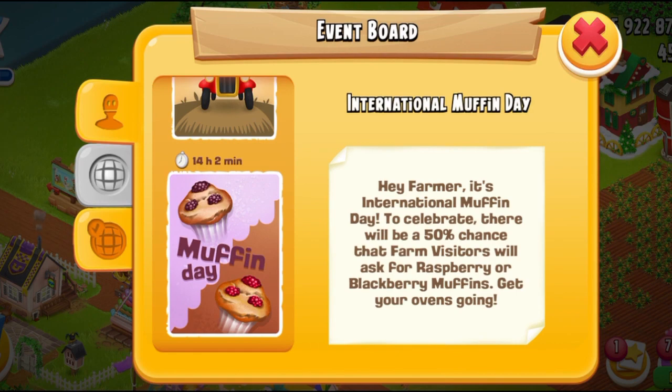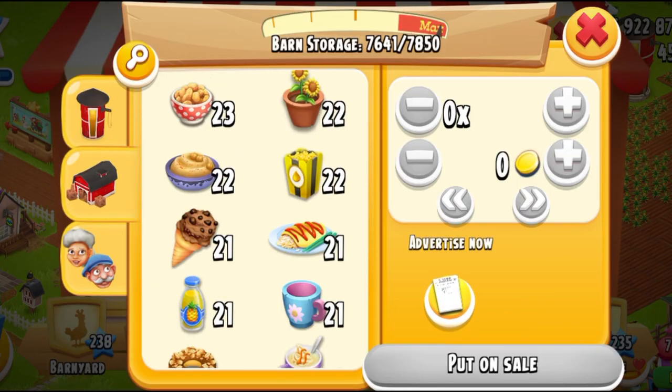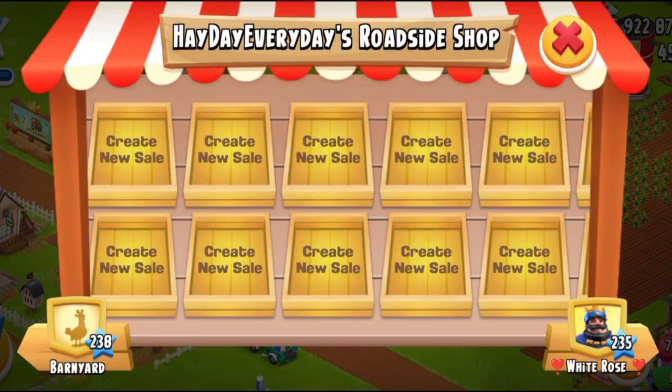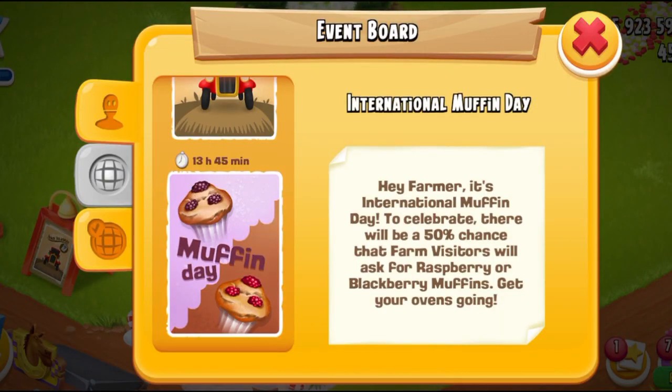As basic as this event is, it's actually not bad, but you really have to wait a lot. I think the same is going to be for the blackberry muffin, which normally sells for 226 coins. Are they going to pay around 450 coins for one blackberry muffin? There are no more visitors coming asking for the muffins, which is quite contradictory to the written statement that there's a 50% chance the visitors are going to ask for muffins.